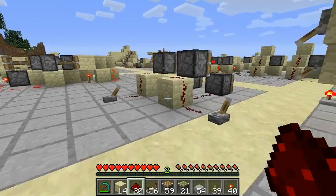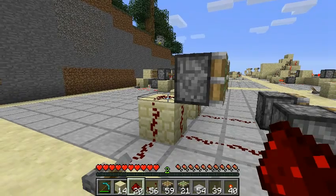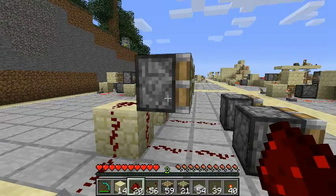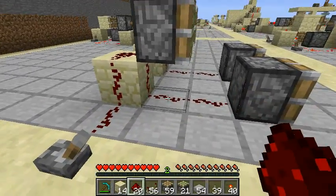This is just another quick bug video having to do with interactions between pistons and redstone. Pistons in the game are programmed to be non-conducting blocks, and also blocks that redstone signals can transfer past diagonally.